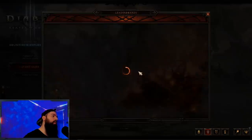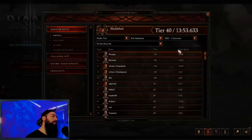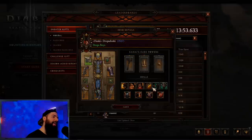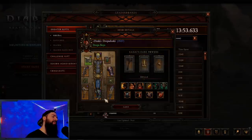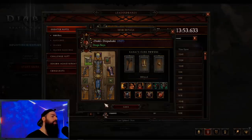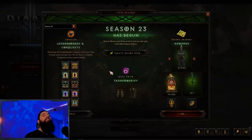I was looking at the non-set leaderboard and I saw a Drop of Doski running a LoD Thorns build — remember that old LoD Thorns build, kind of the basis of Frenzy Barb itself. I thought that was pretty cool — shout out to Doski. That's what I mean: these kinds of leaderboards will hopefully bring out builds you don't see often, so let your freak flag fly.